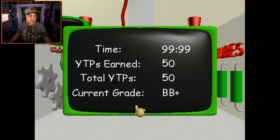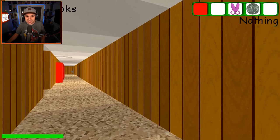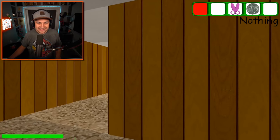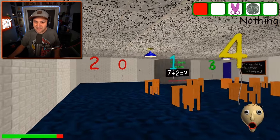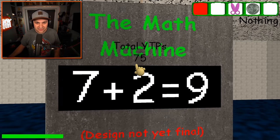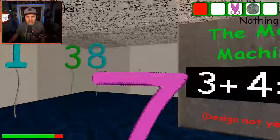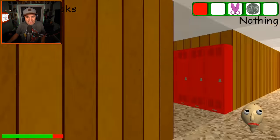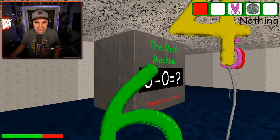We did it - made it to the third floor and got a BB plus! Welcome to floor three. I don't think I ever beat floor three in the demo, and I don't expect to beat it in the full game either, but I'm gonna give it my best shot. Let's see if we can find notebooks that are nearby first - that one might be too far away. Yep, it definitely was. Now I have to do real math quickly. That wasn't so bad. I really like the math machine - I think it's a cool addition. I just don't like it when it's every single room. Six minus zero is six.